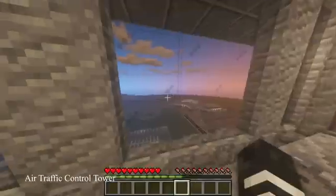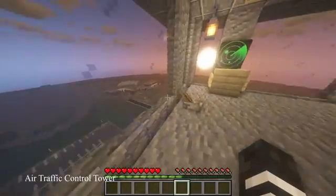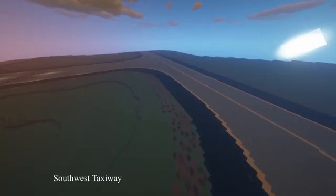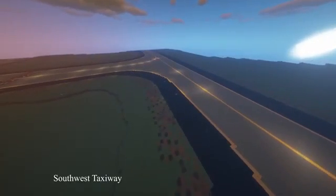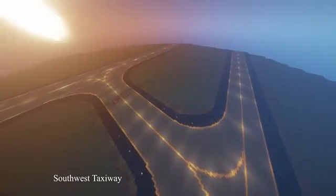I also learned quite a bit about how lighting works at airports, as shown in this clip right here. These lights were wired up by a redstone circuit, which allows them to be turned on and off by things such as a lever.